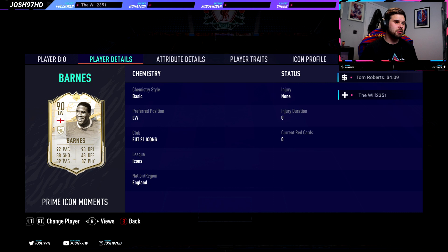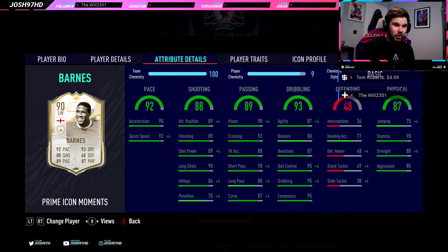Just look at those — everything is green apart from his defending stats. That's unbelievable. Absolutely unbelievable. Brilliant pace: acceleration 93, sprint speed — shooting categories absolutely insane, lowest being 75 penalties, everything else is above 85.